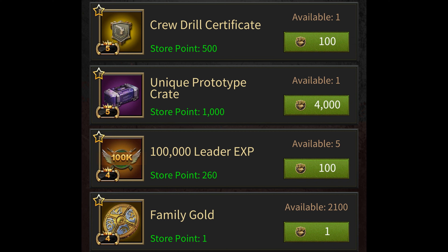However, these Unique Prototype Crates cost you 4,000 SVIP points but only give you 1,000 store points. That is a 4x1 ratio. So for every 4 SVIP points that you spend on this item, you're only getting 1 store point, which is the worst ratio out of all items in the SVIP store.